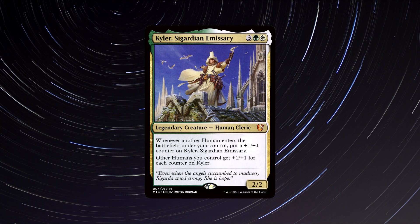Kyla highlights exactly what a tribal commander wants to be doing. We get rewarded with a +1/+1 counter whenever another human enters the battlefield under our control. Then we get to pump up all our humans with a static ability from Kyla, based on how many +1/+1 counters he has. Kyla decks can very quickly get out of hand, flooding the board with loads of low-cost humans that end up becoming big attackers thanks to Kyla's ability. The only downside is you have to watch out for those pesky board wipes, but other than that, Kyla is a fantastic commander and perfect for newcomers to the commander format.